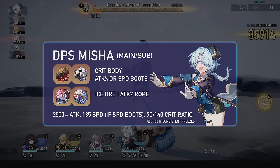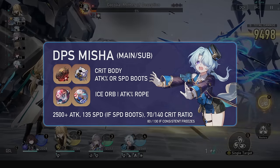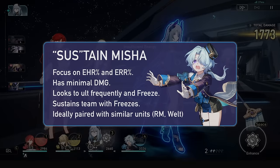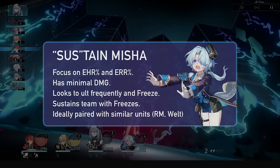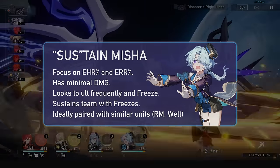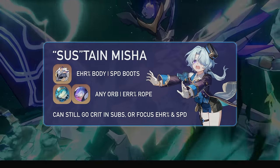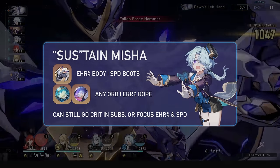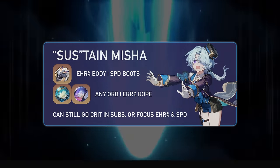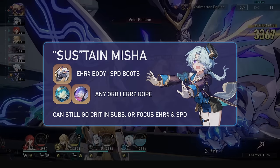For planar ornaments you can go anything depending on substats. You want to go for a crit body, speed boots, ice damage orb, and an attack percent rope, aiming for 2.5k attack, 135 speed, and an 80 to 130 crit ratio considering his A6. If you go for a more supportive Misha, some options are 4-piece Thief for energy, 4-piece Wind for more actions, or 4-piece Healer for the skill point. I prefer 4-piece Wind as he can get his ultimate pretty easily, and more actions will mean more skill points generated and more freezes. For planars you can go something like Broken Keel or Penacony. You'd go effect hit rate chest, speed boots, ice damage orb, and an energy rope. You'd still want crit and attack in substats, some speed and some effect hit rate — prioritizing effect hit rate and energy over tons of crit and attack percent to ensure higher debuff chances on a sustaining sub DPS build.